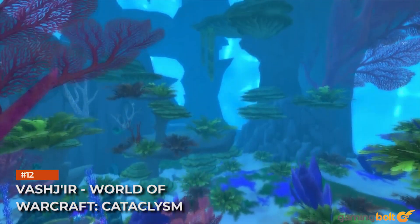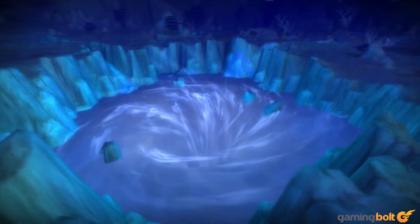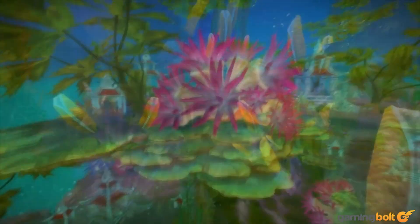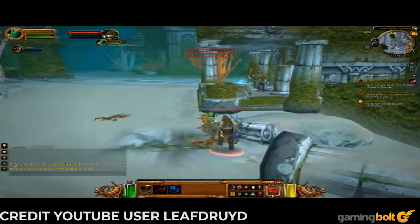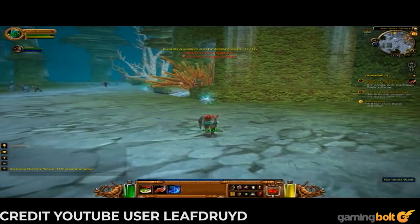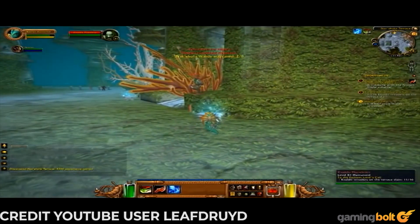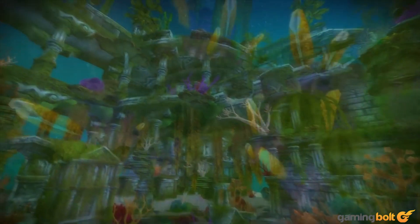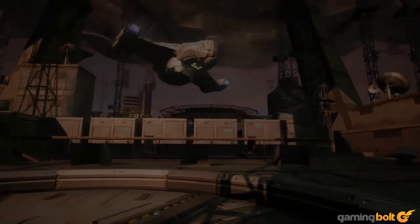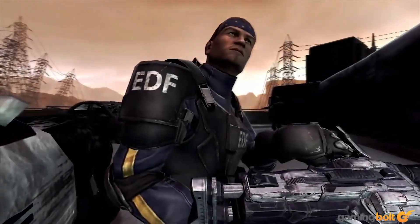Vashj'ir — World of Warcraft: Cataclysm. To be fair, Vashj'ir is a pretty nice looking level even if it's underwater. However, when it was first available in Cataclysm, there were a number of annoying bugs to deal with. Not only that, but mobs could seemingly aggro you from every angle, the quests weren't very well explained, and you're better off going to Mount Hyjal anyway since it's more fun and has good gear. Did we mention all of those teases of battling an underwater horror had no payoff?